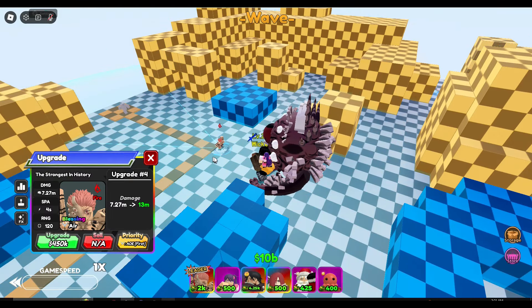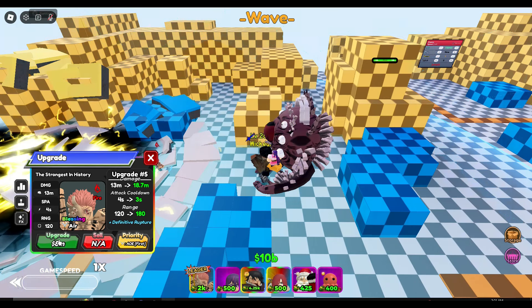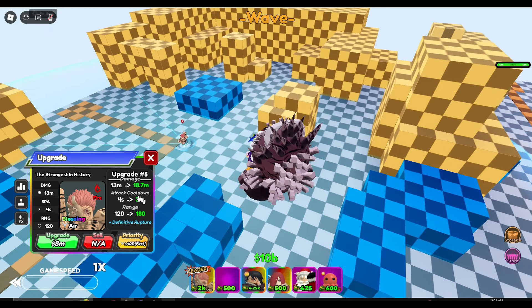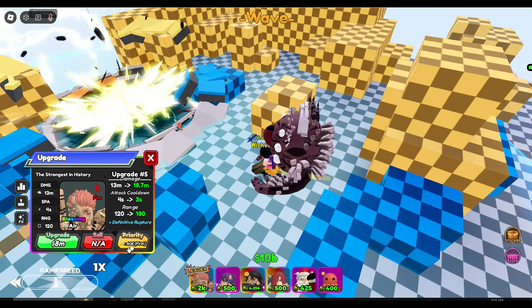Yes, so he spawns lightning down. He's doing 7.27 million right now, which is pretty good damage. The next upgrade is 13 million, and the one after that will be 18.7 million with 180 range and a reduction of speed, which is actually crazy. Let me get some more health on this guy.